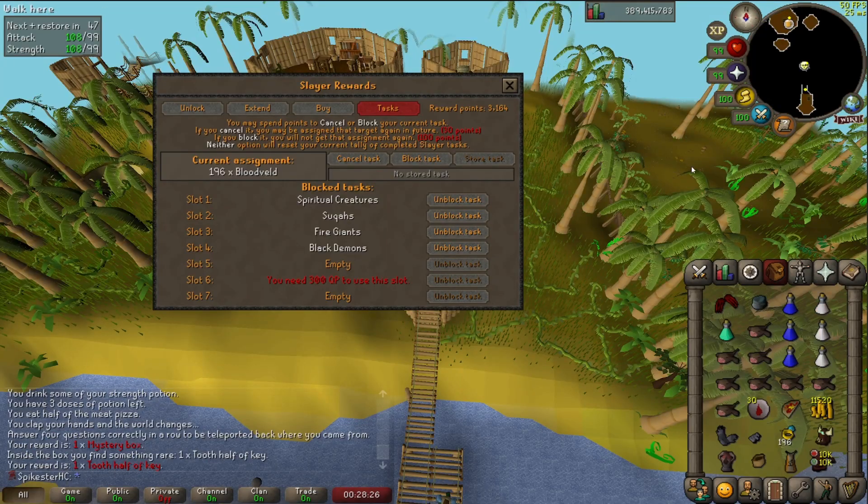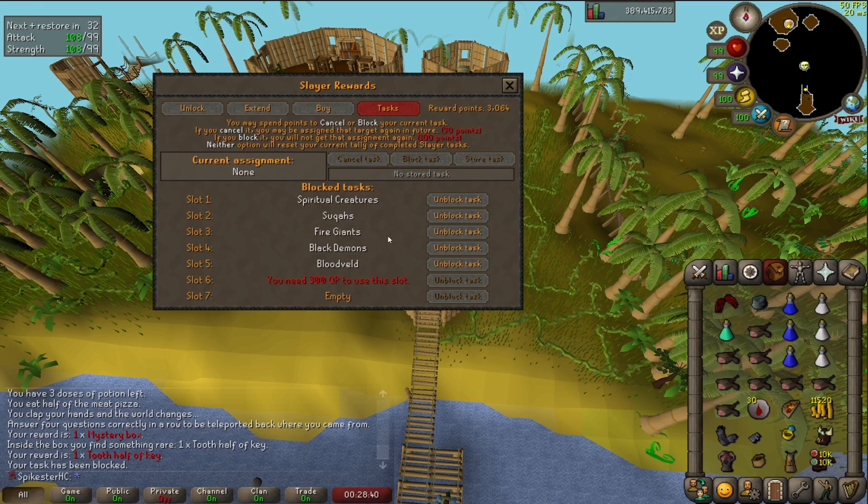I don't know if this is an unpopular opinion, but I've been doing some slayer and I've just killed like 20 bloodveld and I'm already sick of them. I just cannot stand bloodveld tasks for whatever reason — like they're good XP, but at this point I don't even care about that, so I'm just going to block them. They come up a lot, so there we go — add one to the block list.